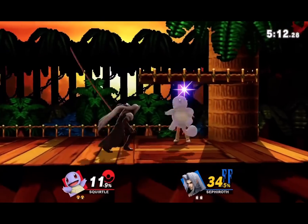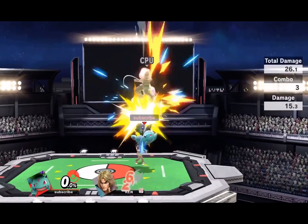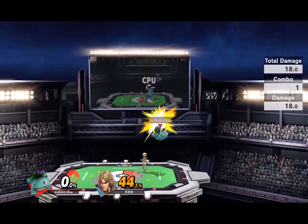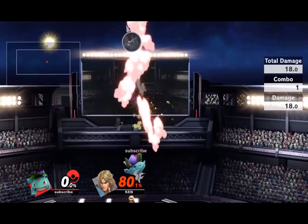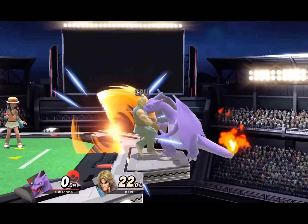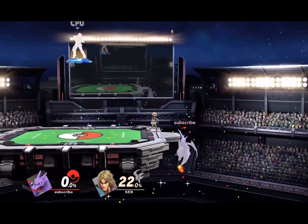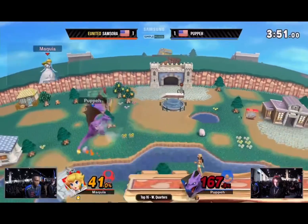For Squirtle, it's side B — invincible, fast, you can see it coming from a mile away but you still get hit by it. Ivysaur's up air is destructive — it works how it intends to, but it's intended to cheat. Charizard's up smash is stupid fast, but back air is cemented in my mind as the ultimate cheater move. Let me just kill at 20% after I back throw you.